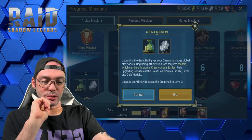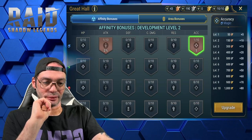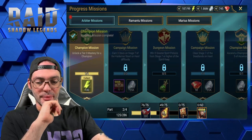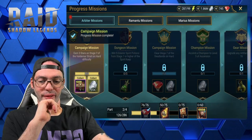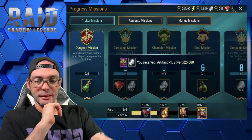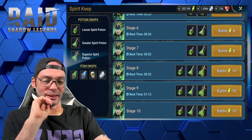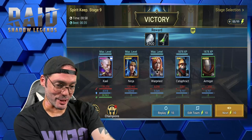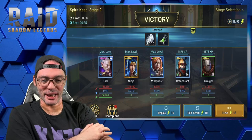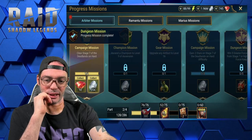Nice to see an easy mission for a change. Upgrade an affinity bonus to level 2 — easy peasy. Unlock attack tier-3 mastery for a champion — already done. Earn three stars on stage 7 of Valdemar Strait on hard — done. Win five greater spirit potions — back to the keeps. That mission is finally complete. Note: my external mic battery died so I'll try to match the sound as best I can.